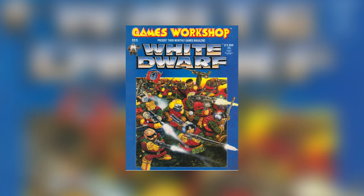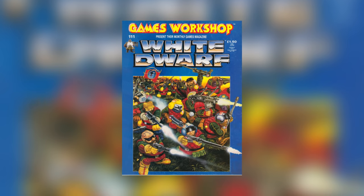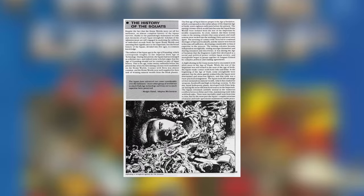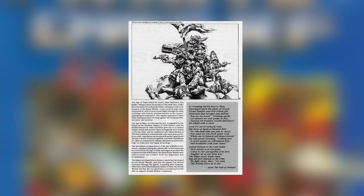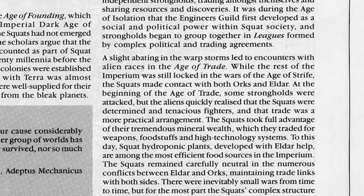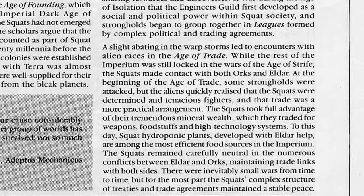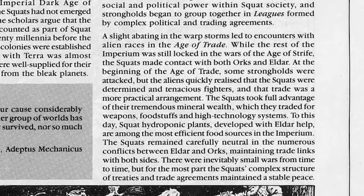White Dwarf 111 in 1989 included a squat army list so you could finally use all these models, as well as most of the background and history for the squat homeworlds. The descendants of miners settling near the galactic core in the dark age of technology, the squats emerged as a unique culture during the Age of Strife, which they call the Age of Isolation. They took advantage of their world's mineral wealth to trade with the Eldar and Orcs, before being inevitably betrayed by both, causing them to hold a grudge forever.